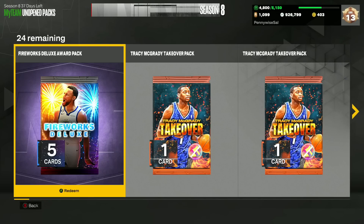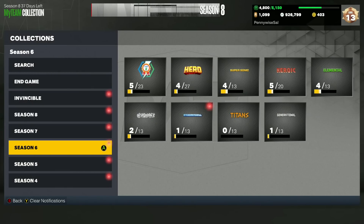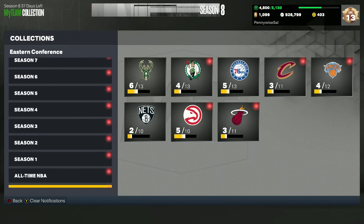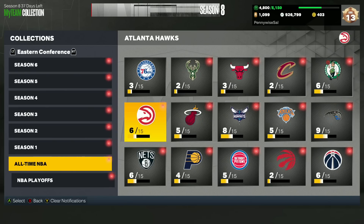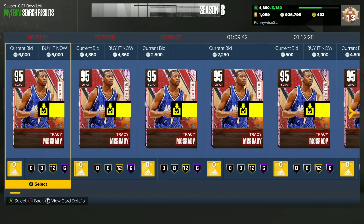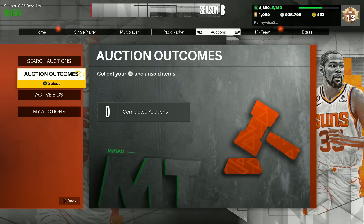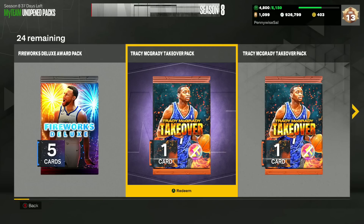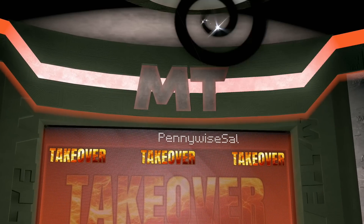We got a TMAC shoe — it's free MT. Let me quickly check if you can sell these cards on the auction house. Because if you can actually sell them, that's not bad — you can make a decent amount of MT. I'm sure the card prices will probably drop a lot. But yeah, you can actually sell these cards, which is great. If you hit something good like an Invincible TMAC, you can sell it for MT, which is really nice.